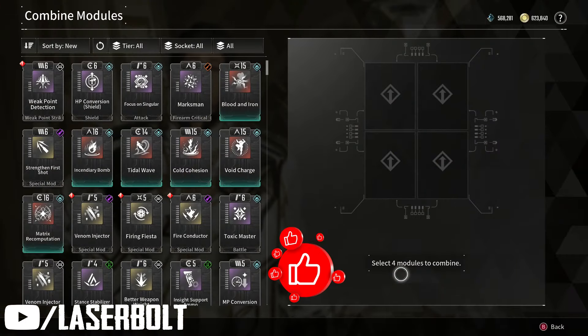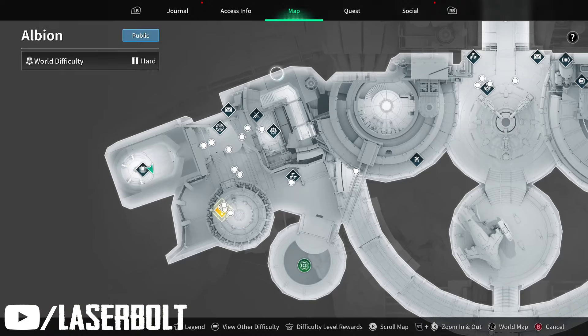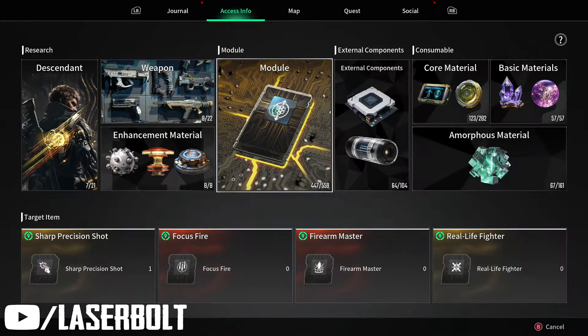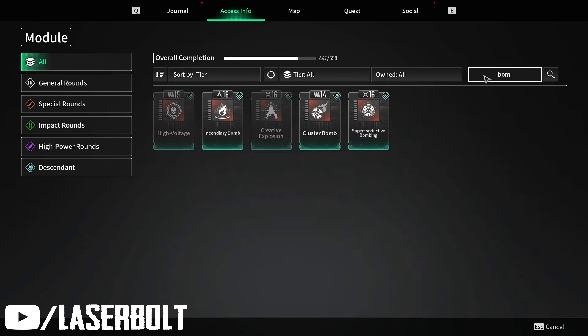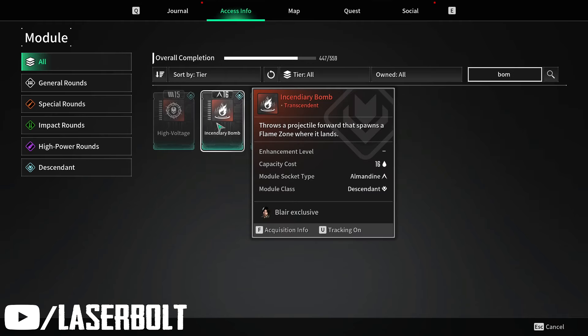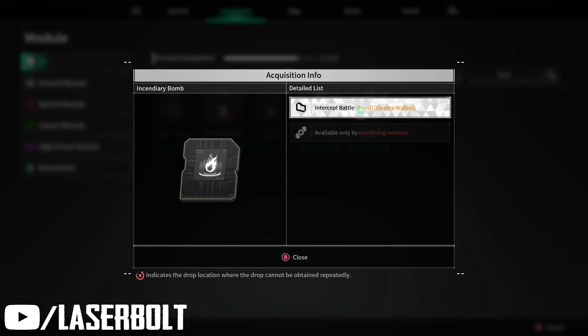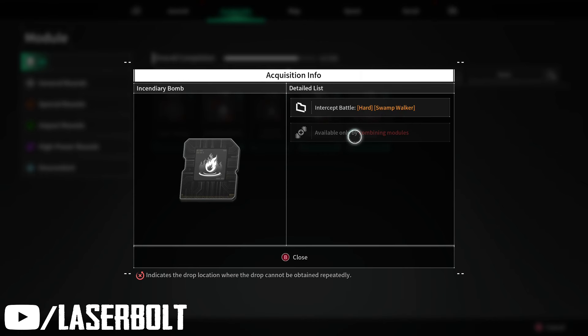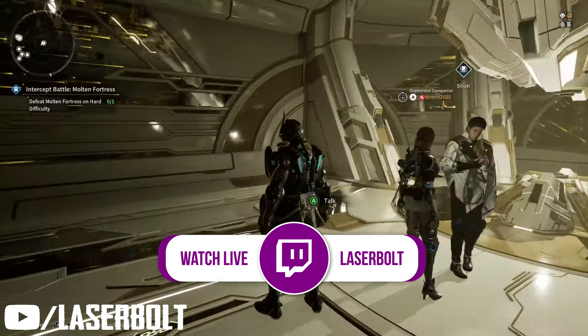What we're going to do is combine modules. In this case, check out the map and the access info — we're going to go into our modules and look at the Incendiary Bomb for Blair. Now, this one — before today's update — you were only able to get it on hard mode with the Swan Walker. As of today's update, you're able to get it through combined modules, which makes it a lot easier to get those very OP mods.